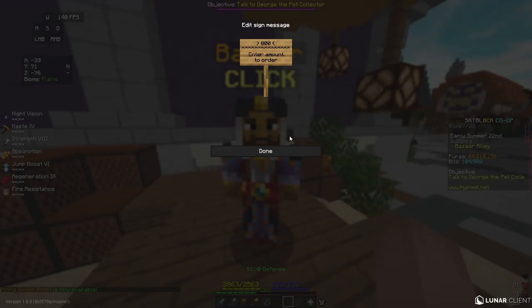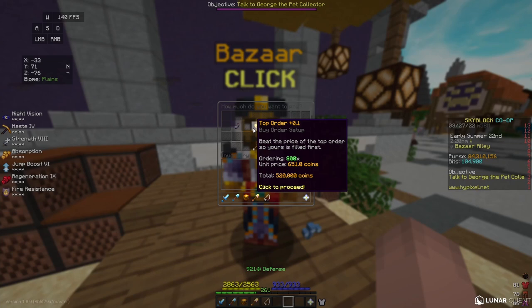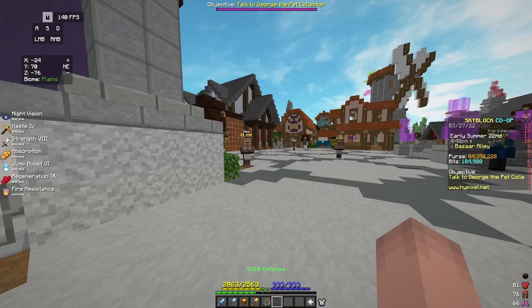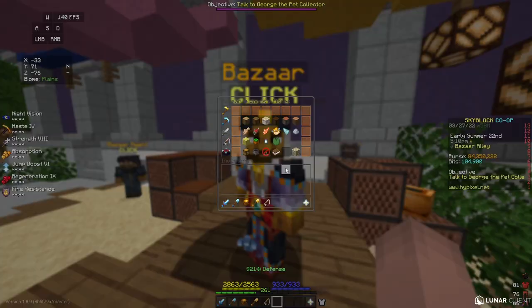For my first flip, I'm going to go to the bazaar and go to the woods and fishes section. I'm going to put in a buy order for 800 ink sacks. This cost me 520,000 coins. Once all of my items fill, I can take them out of the bazaar, go over to a crafting table, and start crafting enchanted ink sacks. Once all of my ink sacks are crafted, I can go back to the bazaar and sell them for 580,000 coins. This makes me over 60,000 coins profit from one flip, and it can make you even more depending on how much you buy.